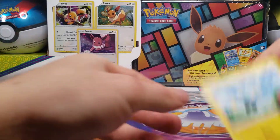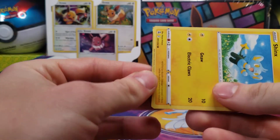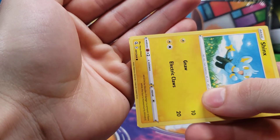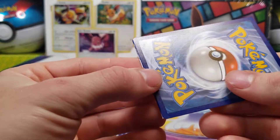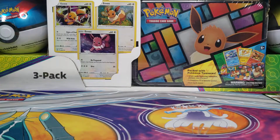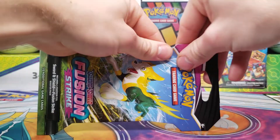And we did get a holo Butterfree. Not too bad. This Shinx card — that is a very weirdly cut card. It looks like they were using a very dull blade and it just did not end up cutting it correctly. That's very intriguing. Cool that it happened to Shinx.